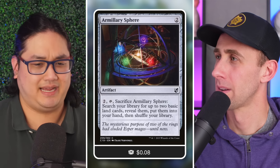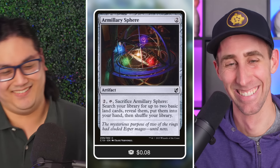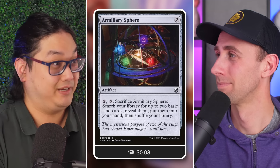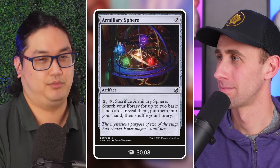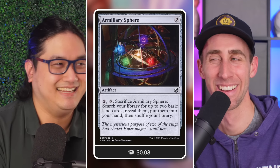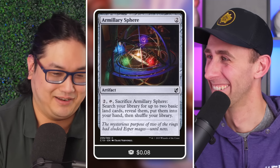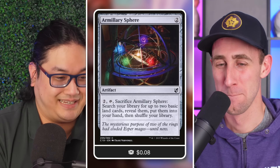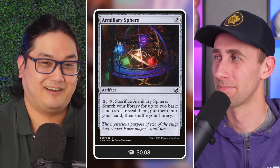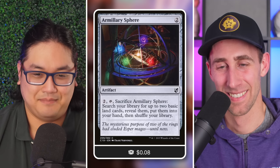Traveler's Amulet does a good job of just sitting there and waiting to become a land whenever you need it for the flip ability. Our Miller is another great example — four times as much at eight cents. It was a commander precon staple for several years until people were probably like 'please stop reprinting this card.' But for this particular deck, really great — we'll take all the copies we can get for our eight cents.